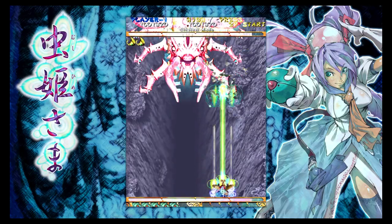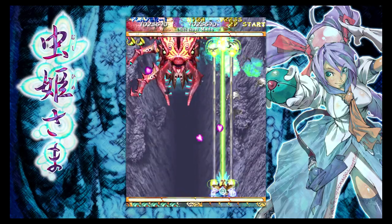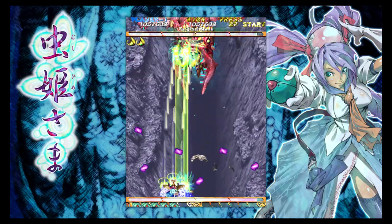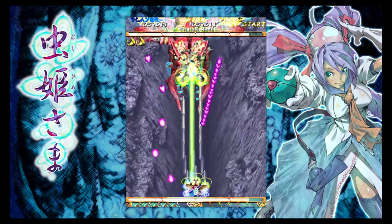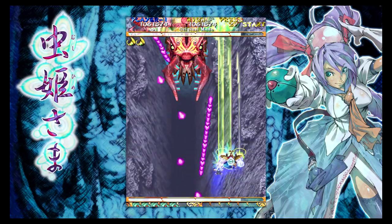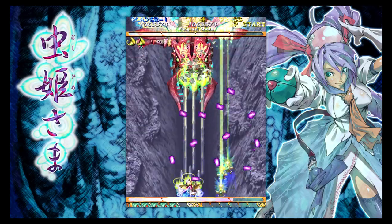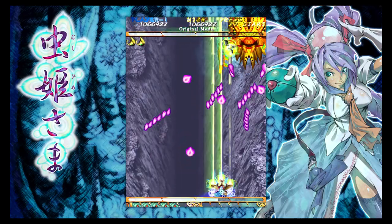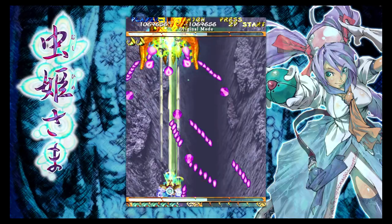We're at the second boss already. For this guy I usually take off all six of his legs first, and then zip to the other side while dodging. Honestly, just take time to learn the attacks — I cannot stress that enough.